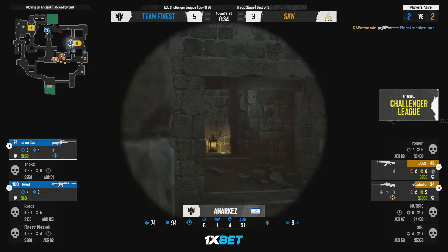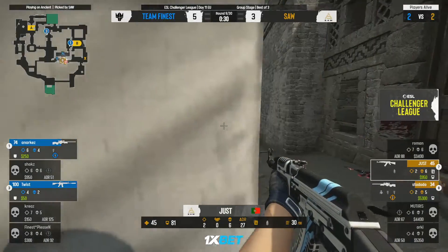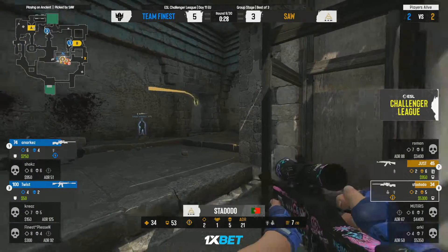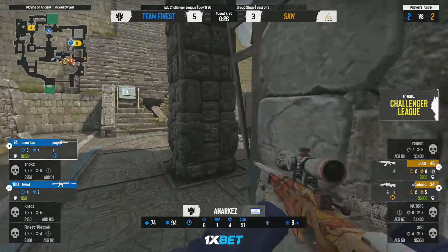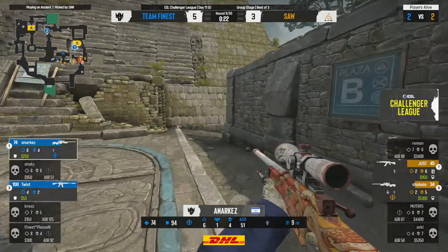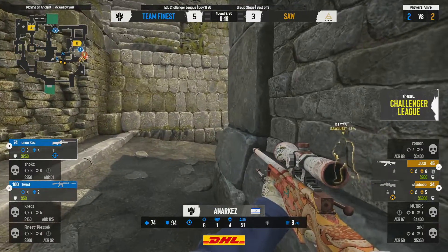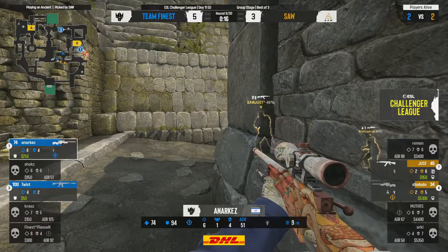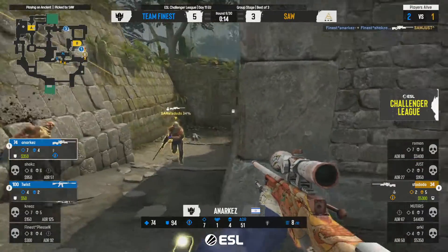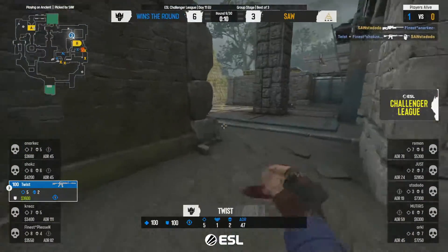Ideally there needs to be a flash thrown out for the hard peek. A player gets found and the bomb is dropped — fantastic information. anarkez has done his job spectacularly. The CTs now know exactly what to play but look how corralled in they are. It just fell apart in their hands. Now it's anarkez versus Twist — sAw unsure where to go because they've found some players who rotated in aggressively.